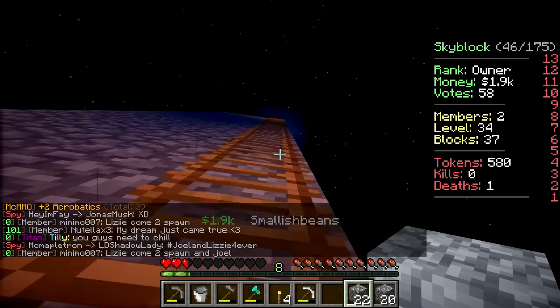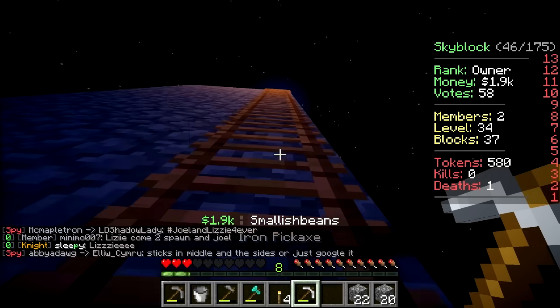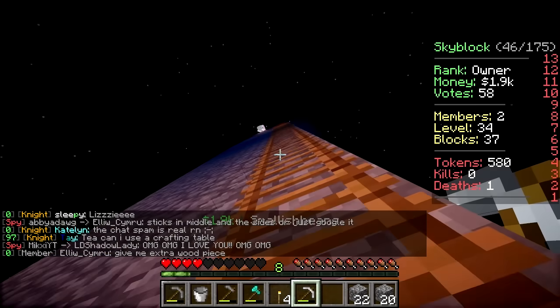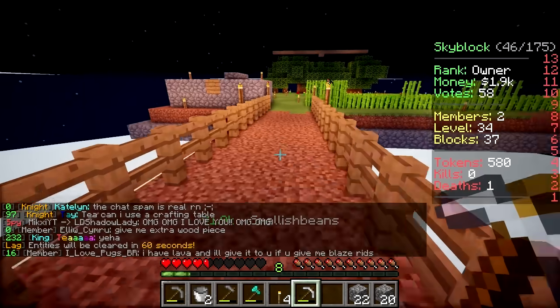You're going to need to get rid of that block that you stood on. Yeah, I know. I'll help. No! Oh my gosh, I'm on two hearts, Lizzie. Not cool. Not cool. All right, should I come back up? If you want, yeah. Can you bring water? I need four buckets of water. I have a bucket. I'll drop it off for you. Okay, get ready. Catch! I got it. Good.